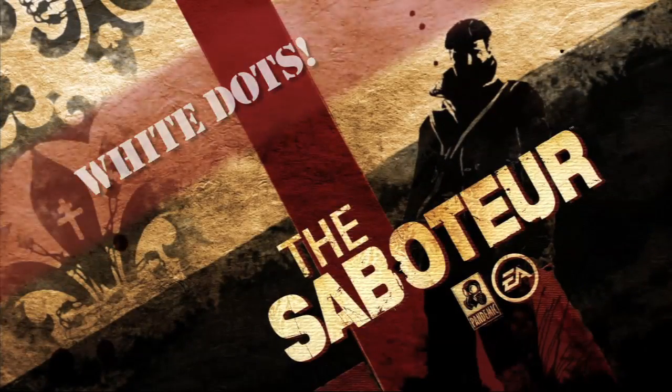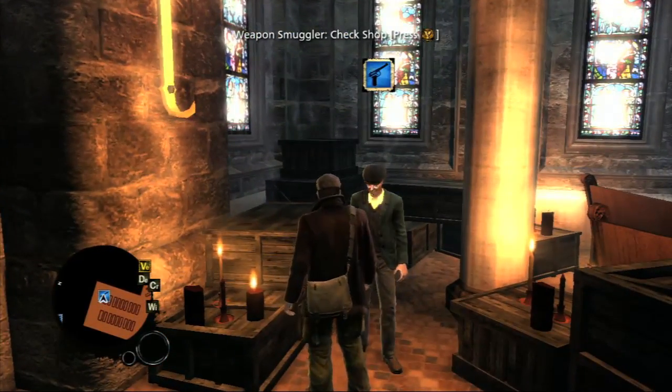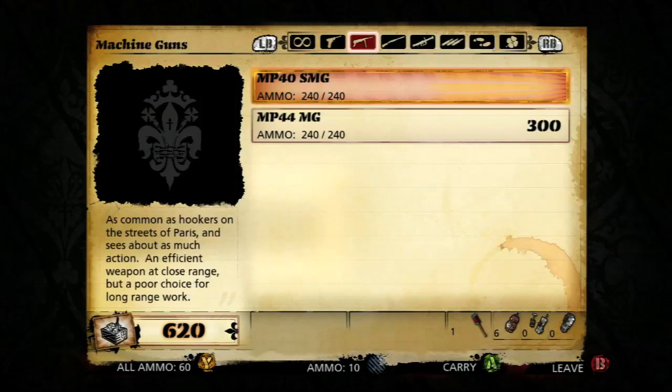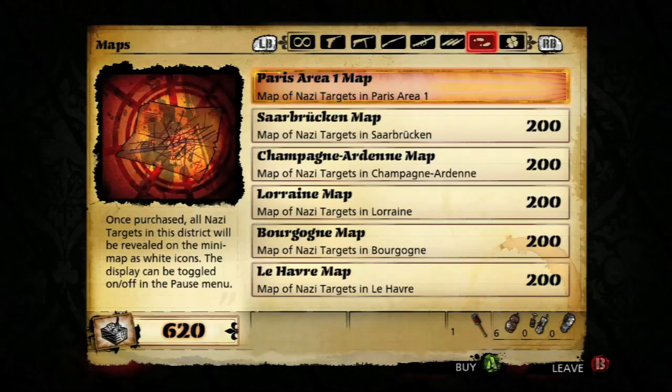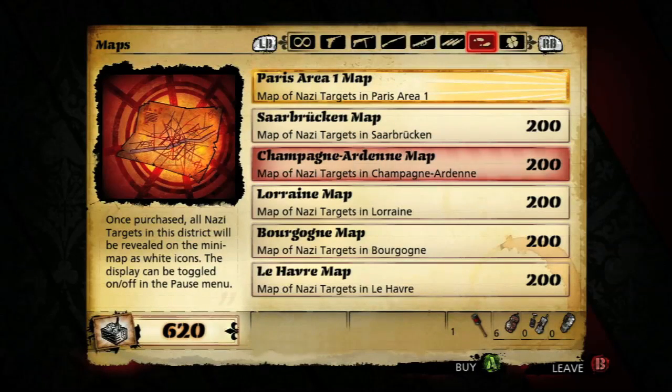So we're doing — this is called White Dots. This isn't actually an achievement video, but in lieu of making maps for Saboteur, which I probably would kill myself over, I'm going to show you how to do this. Find a guy who sells stuff on the black market — the dudes with the guns over their head — scroll over to this little footprint thing, and then these here are maps. These show you exactly where all the hidden items are in the game.